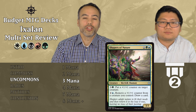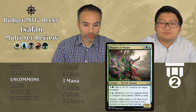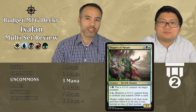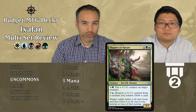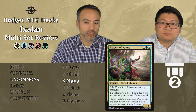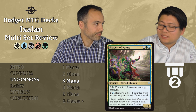Shapers of Nature costs one generic, one green, one blue. We get a 3/3 Merfolk Shaman with two abilities: for three and a green, put a plus one, plus one counter on target creature; and for two and a blue, remove a plus one, plus one counter from a creature you control to draw a card. The 3/3 body alone for three mana is super strong, the versatility is great, and you can put counters on other creatures at instant speed. Tier two.